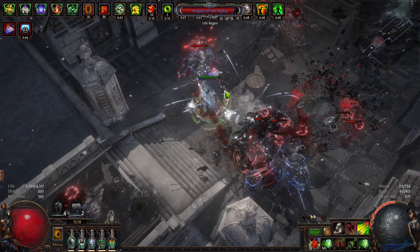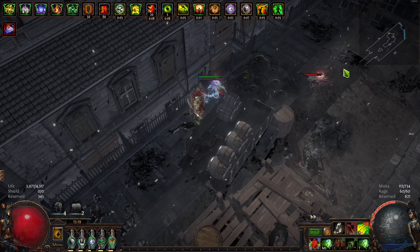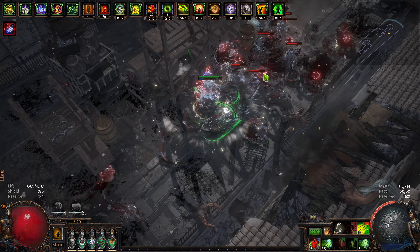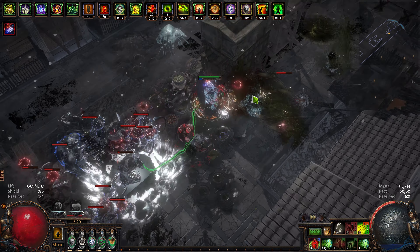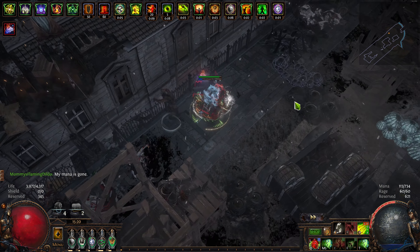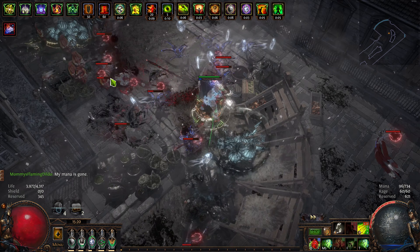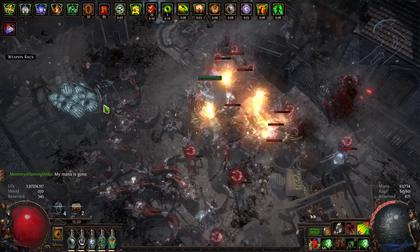I honestly like Cleansing Water better than the passive that sets your maximum resistances to your fire resistance, because all of that free resistances you're getting is just spectacular. It is so easy to gear with that node - you just grab fire, you just grab chaos. It's glorious. I'm not sure if I'm going to be able to go back to not using it when I'm a Marauder.